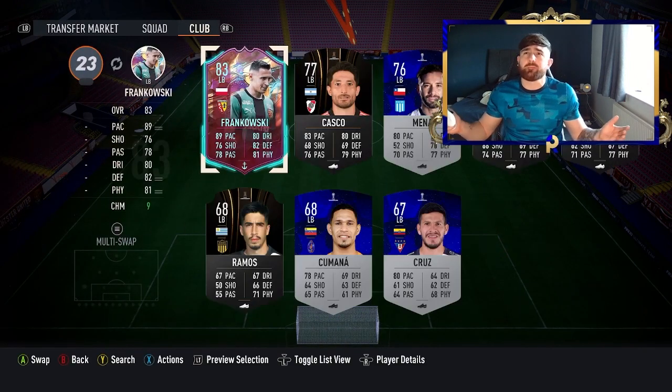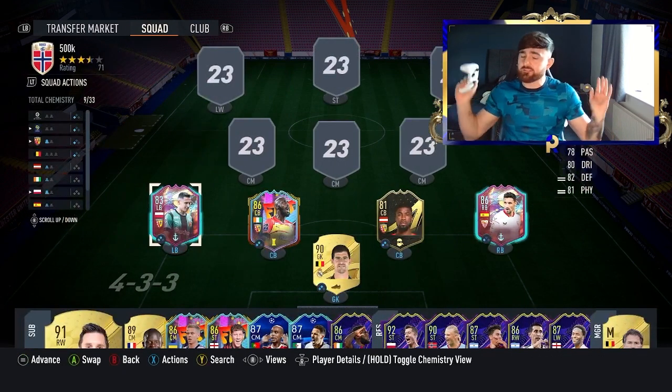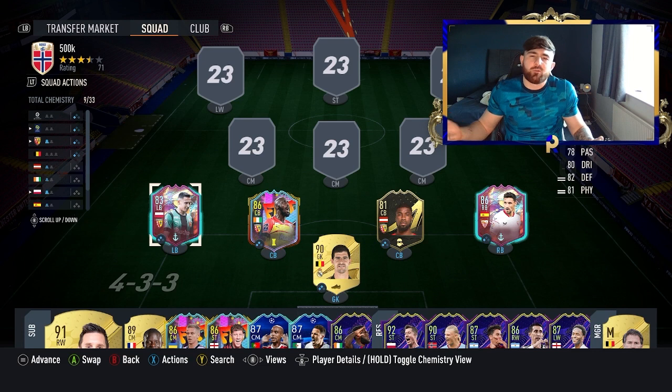Now at the left back position, we've got to go cheap again. We're going for Frankowski — going all the way to Poland — but he's unreal. We've got 83 overall, 89 pace, 81 physical, 82 defending. I mean, what more do you want from your left back?